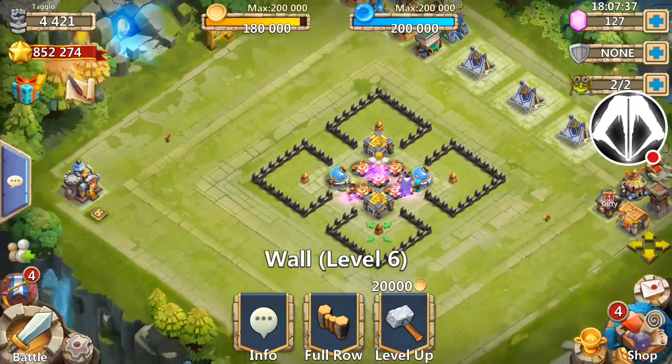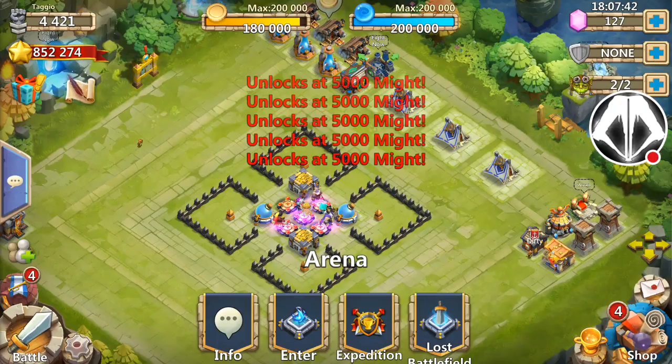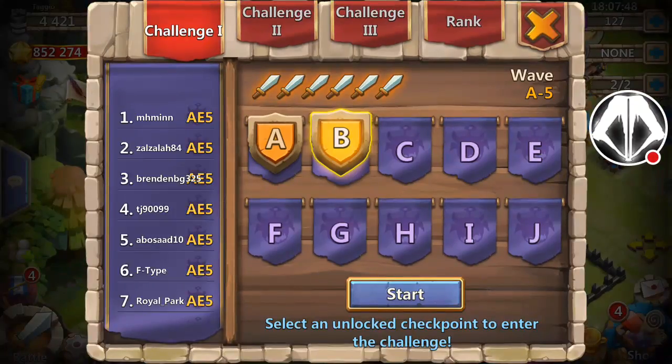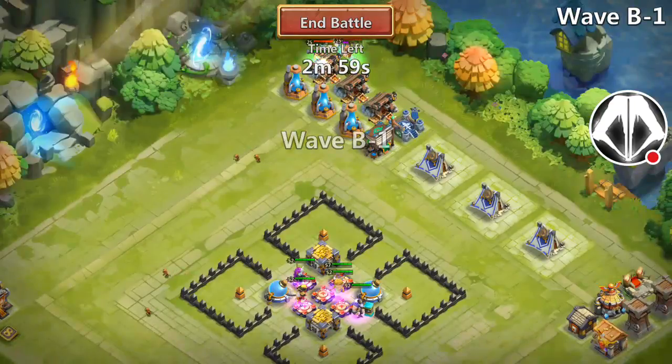I am not yet at 5,000 might. That's a milestone because that then allows you to start doing expeditions — this unlocks at 5,000 might. Let's go ahead and kick off Here Be Monster B, the Here Be Monster Challenge B, and we'll see how the base does.